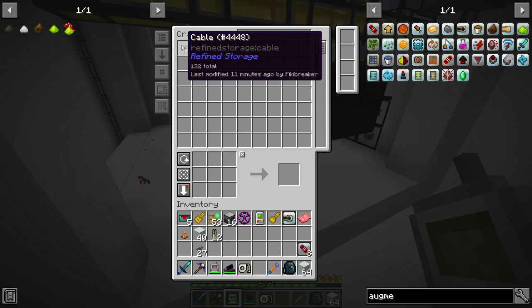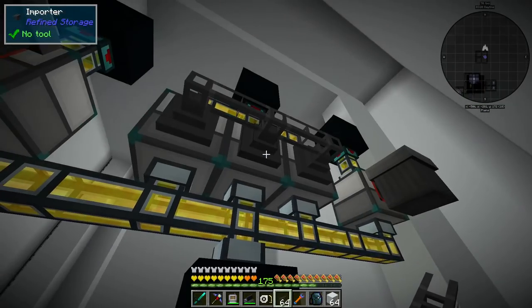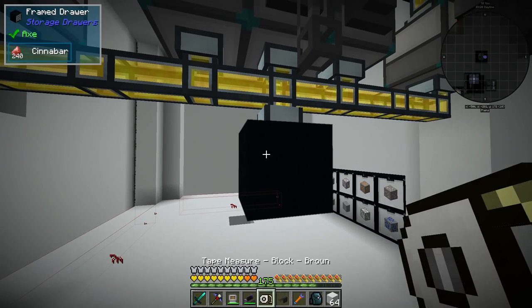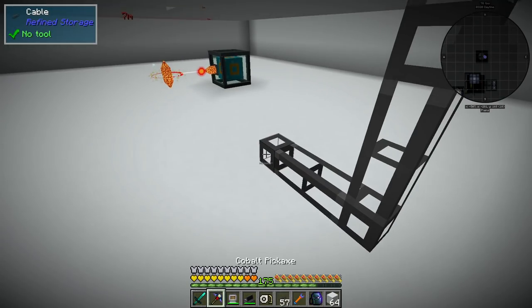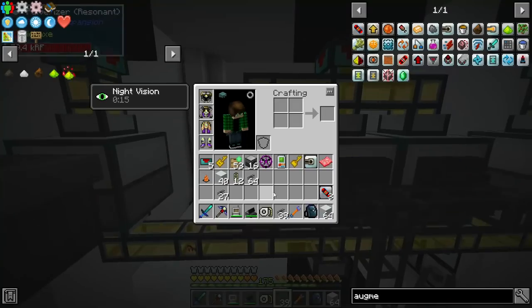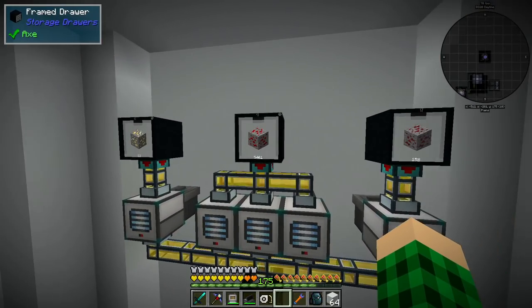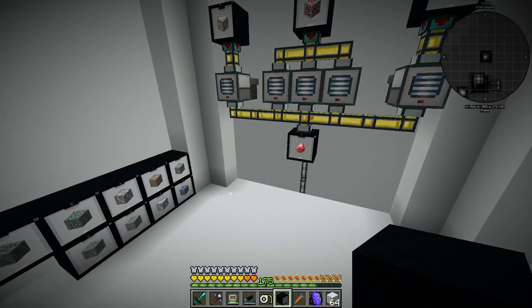We make another couple of stacks of cable and hook it up. We probably need an external storage here as well, so we grab one and slap it right down here, then run cable down to the floor. We hook this up — we might need some upgrades on the importer, but we'll leave it and see if it backs up. That should get us some cinnabar and we can tackle processing the next ore on a separate wall.